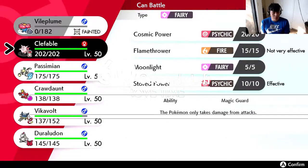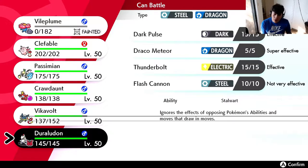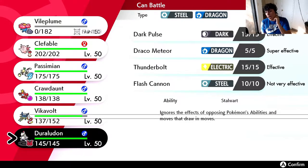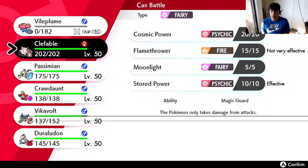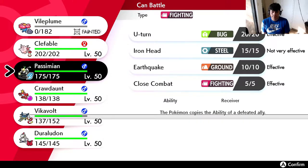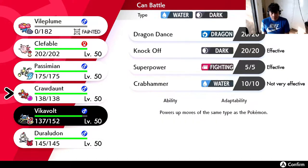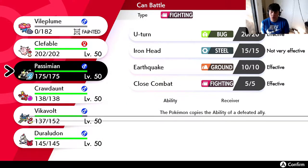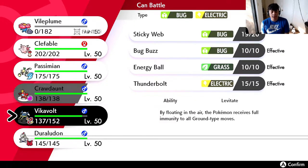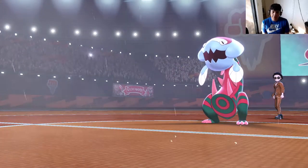I resisted that, so that's some scary damage right there. Did we burn our Dynamax right off the bat? I kind of think we should, but I don't know if it's worth it quite yet. I'm gonna U-turn... no, because Vikavolt is still pretty useful. He has two water types. I think I'm gonna go Duraludon here and I'm gonna Dynamax - that's gonna be the move. I have to Dynamax early in this battle.